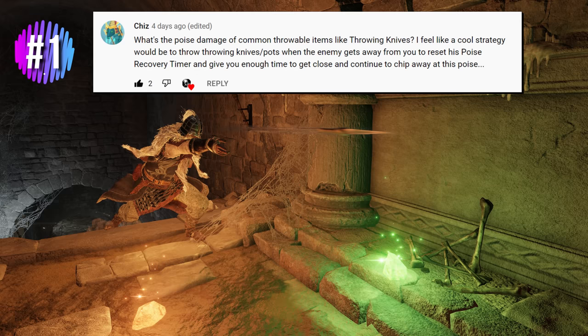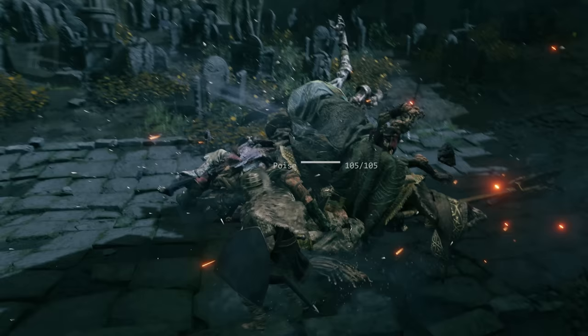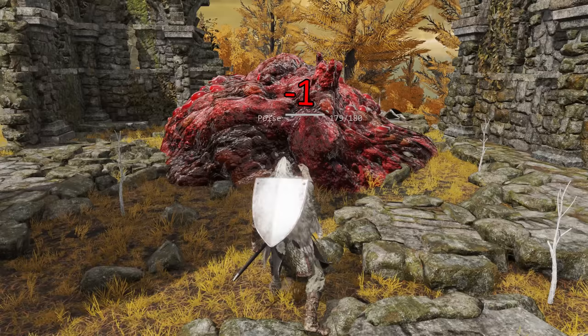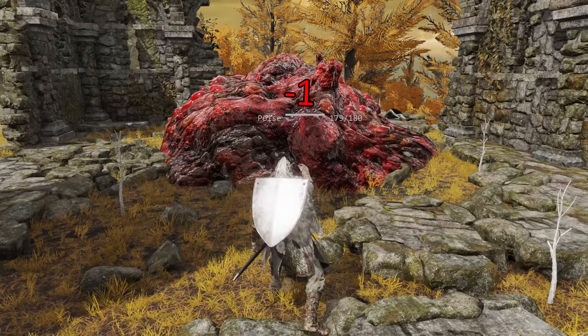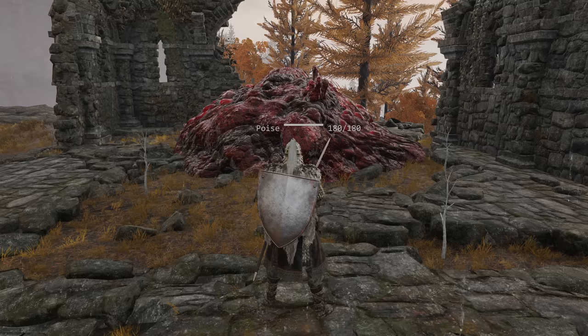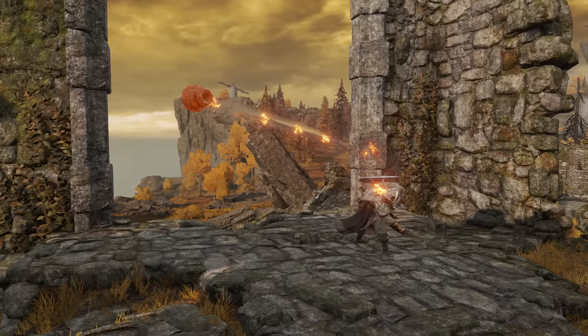Chiz asks: what's the poise damage of common throwable items like throwing knives? Yes, this works and it's a great use of consumable weapons. None do significant poise damage for PvE, but landing a hit of almost any kind prevents an enemy's poise from refilling. Daggers, bone darts, poison bone darts, and crystal darts all do 1 poise damage. Fan daggers do 0.5 per projectile — 2.5 total if all five hit. The Kukri does 3 poise damage, the highest of the throwing knives. Status effects like bleed or poison don't contribute any poise damage.